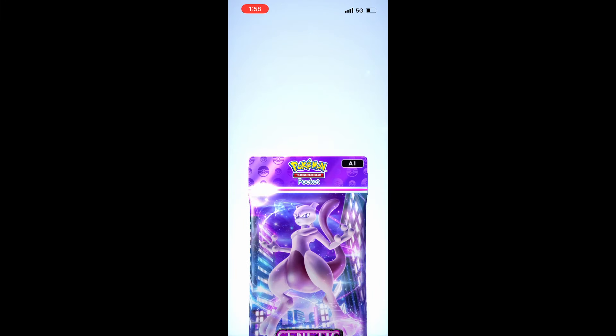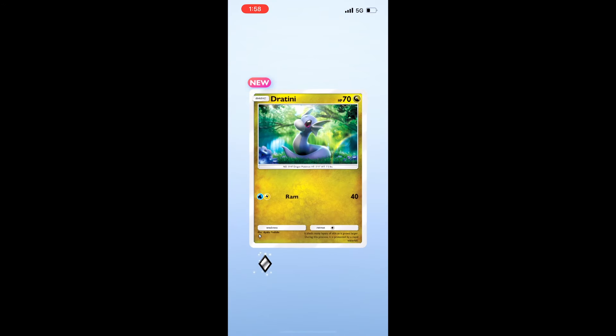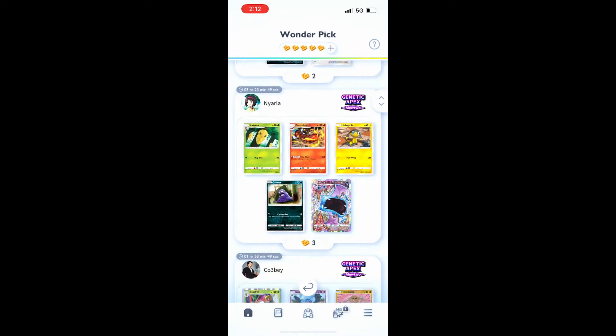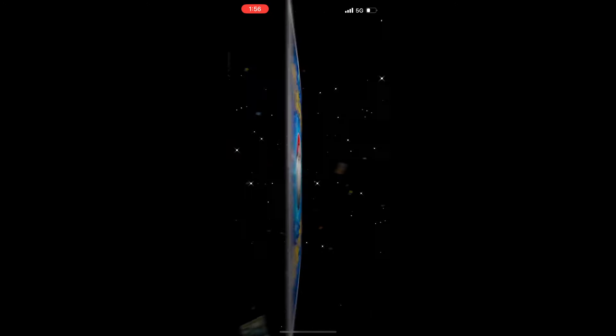I love Pokemon Pocket, but I've been wondering how many packs of cards will it take before I get the rarest cards in the game? How many packs do I have to open before I get the golden background crown cards, or the immersive three-star cards? What do the different rarities like diamonds and stars mean? Which ones should I try to pull for in WonderPix, and which ones should I spend pack points on? Don't worry — I did all of the math so that you don't have to, and we're going to explain everything step by step.